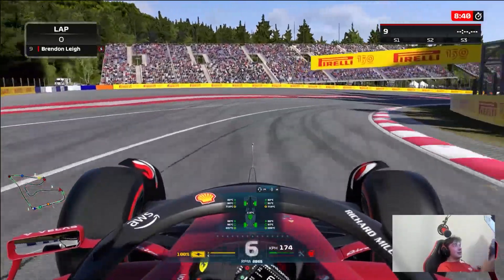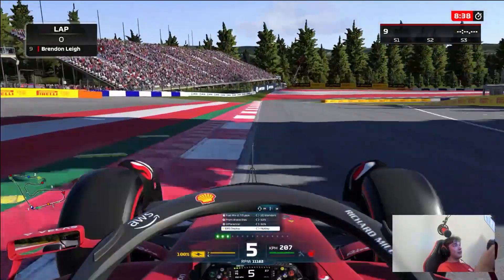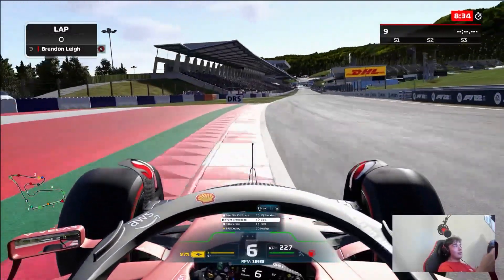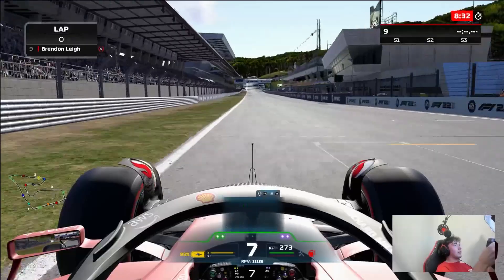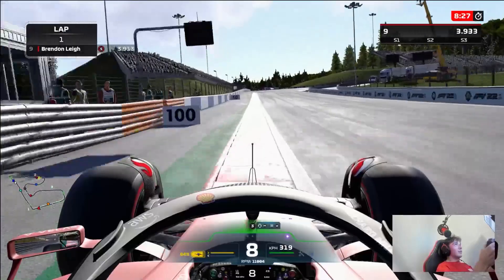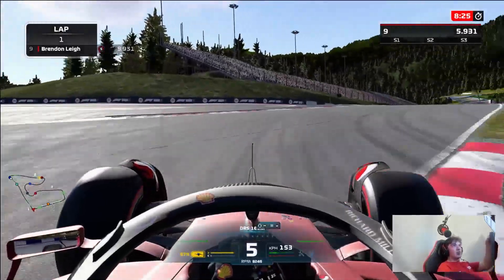Hello everyone and welcome to PSGL here in Austria, here at the Red Bull Ring. What a beautiful circuit this is, and the ability to have a fun and also aggressive race here is quite likely given the fact of the three DRS zones, the high slipstreaming and the high probability of overtaking.